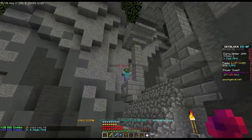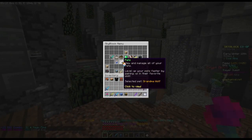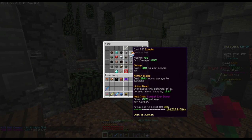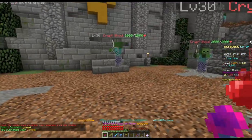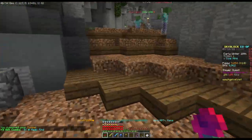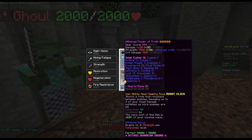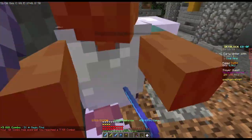Gonna do a little bit less damage, or way less damage. Maybe I shouldn't be using Grandma Wolf — probably Zombie Pet. I don't know the meta, I don't sweat Skyblock. Okay, Atoned Champion. What kind of damage does he do? Not a lot.